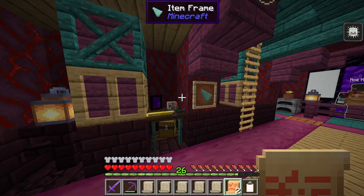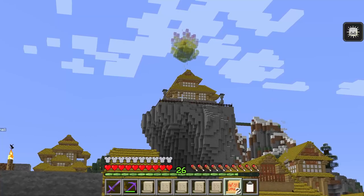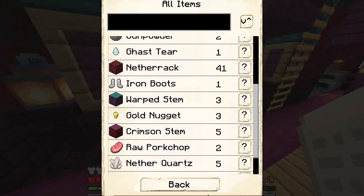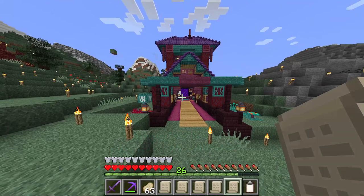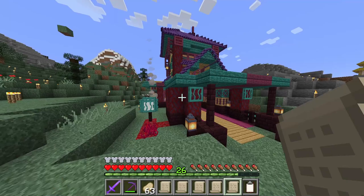Null has returned. What did he bring back this time? Gravel, leather, gunpowder, a ghast tear, and some other netherite goodies. Absolutely fantastic work. This new building is definitely going to come in handy, especially when it comes to getting these more difficult nether-type items. Definitely worth your time making one if you don't have your own hell colony.